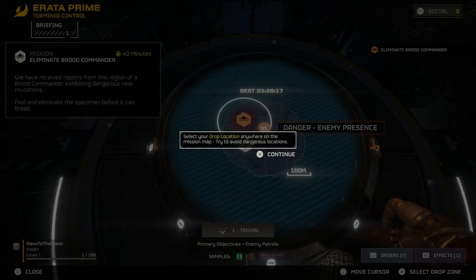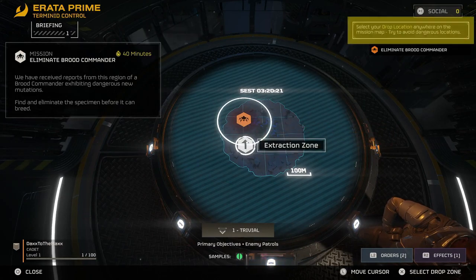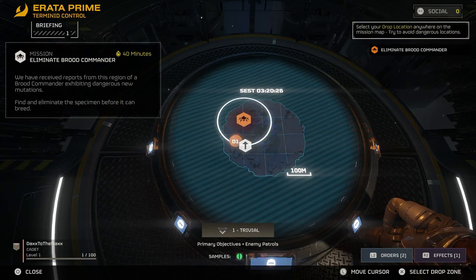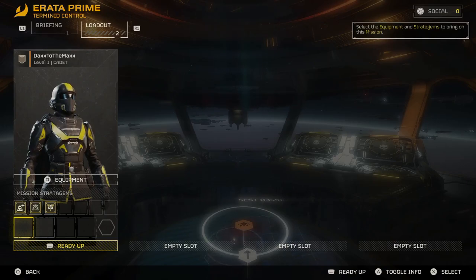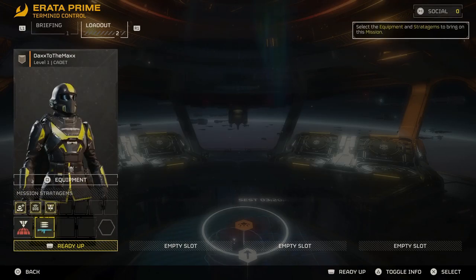Anywhere in the mission map — try to avoid dangerous locations, okay. I'll go here I guess. How do I ready up? Oh, okay. Get some orbital strikes and resupply.